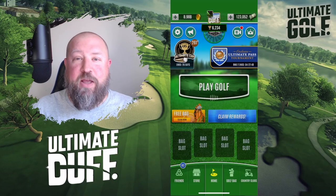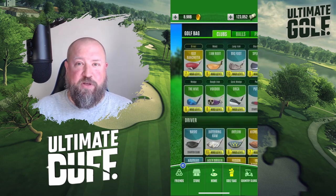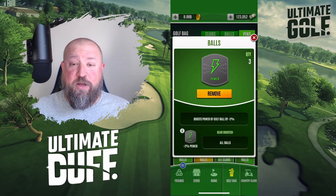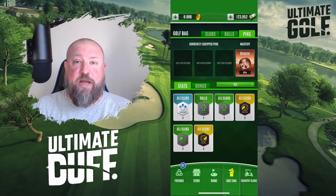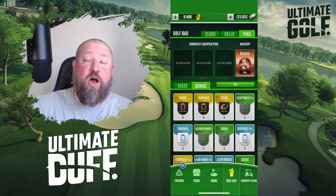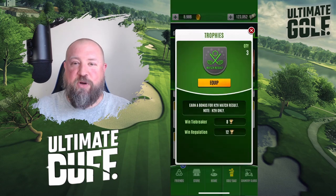Let's get right into it and have a look at how it looks in the game. You go into the golf bag feature at the bottom — you'll see at the top we've now got clubs, balls, and pins. There are three slots: at Amateur you automatically get one slot, Veteran you get a second slot, Pro you get a third slot, and that's it. You can see the mastery off to the right — we'll cover that in a different video.